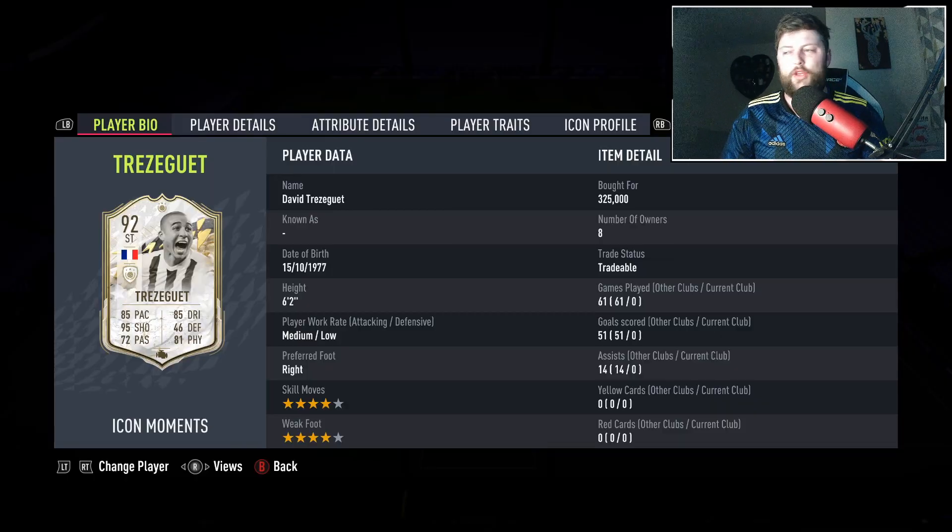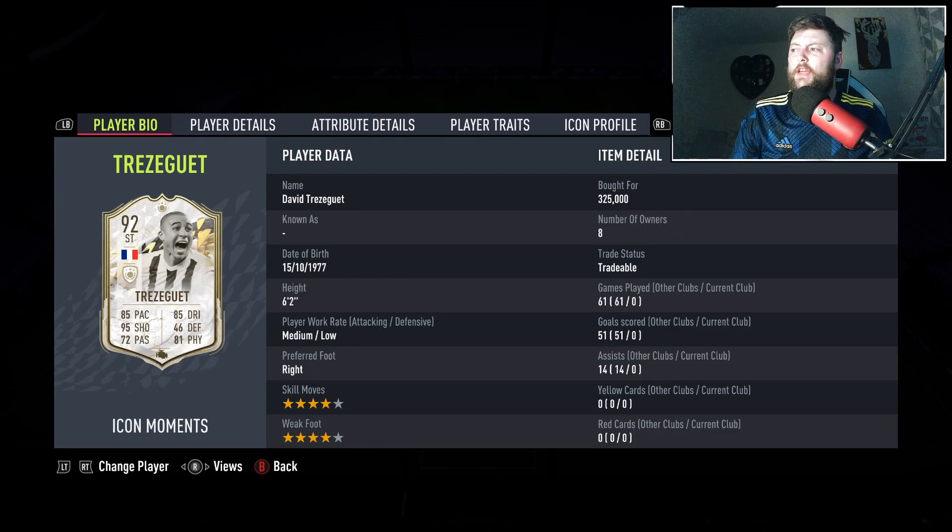Icon Moments Trezeguet, 92 rated. He's had an 86, an 89, a 91, and now a 92 — both years he's been in the game he's been 92, so nothing really to change there. He is a four-star four-star striker, and again another striker we've used: Inzaghi, Vieri, Ian Wright, and now we've got Trezeguet.